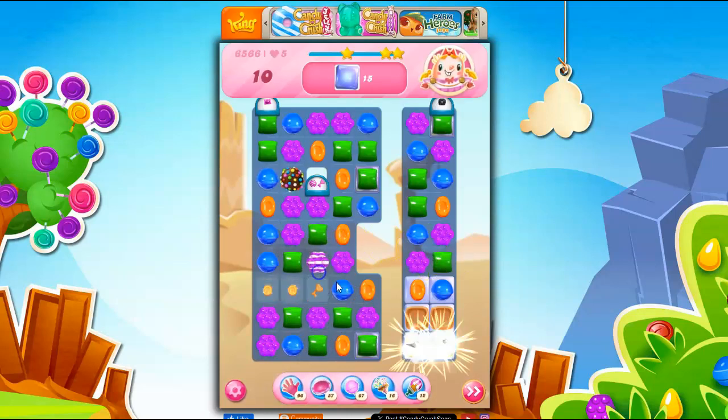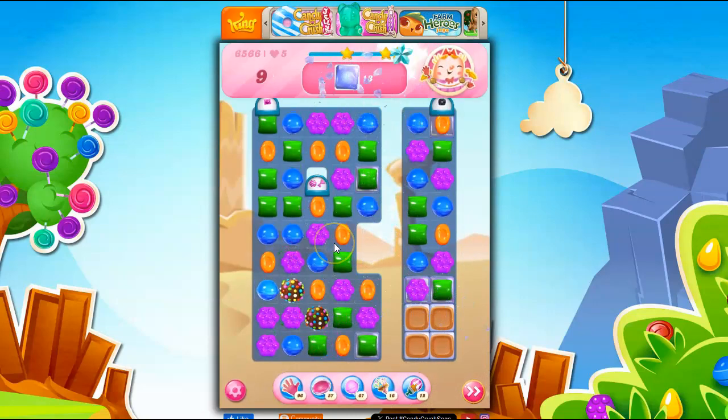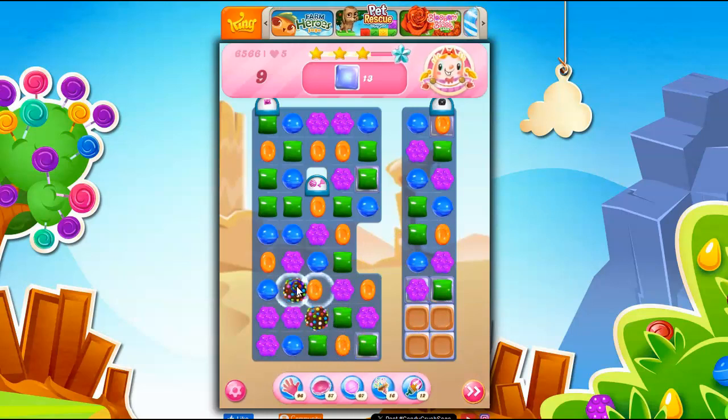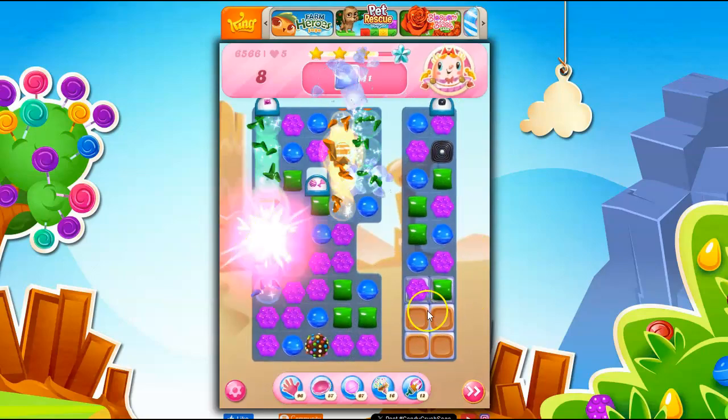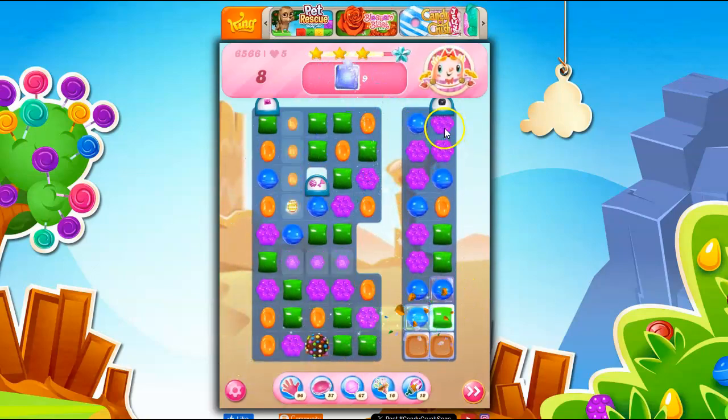That's not so good because it doesn't really hit anything. I'm going to do this — that's nice. Now, if I take out all orange, will it hit this or will this drop down first because there's an orange here? I don't know, but I think it's worth a try unless I can get these two together. I don't see that happening. Let's go ahead and do this. Color bombs beget color bombs and other specials — see, we've got another color bomb. That did get cleared.